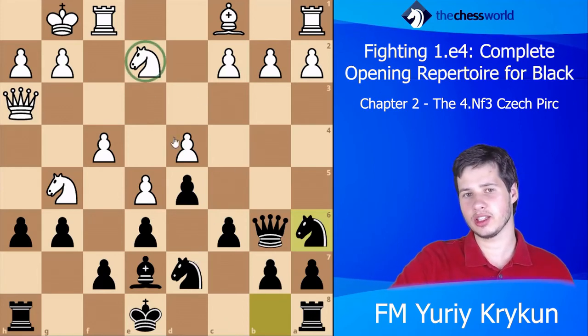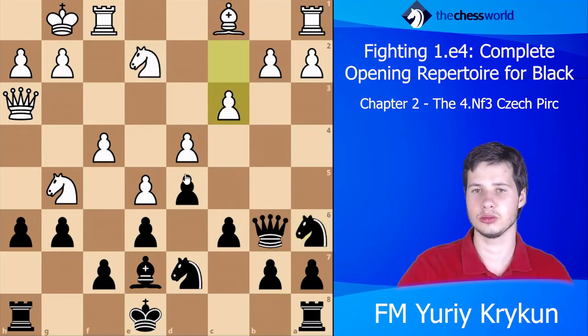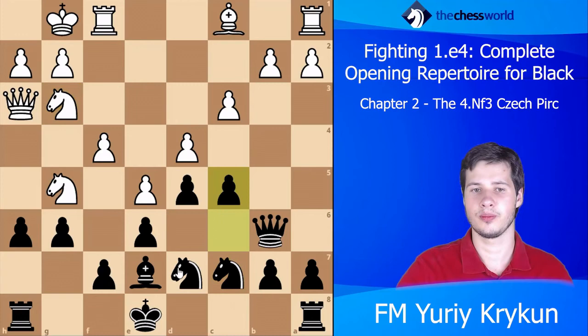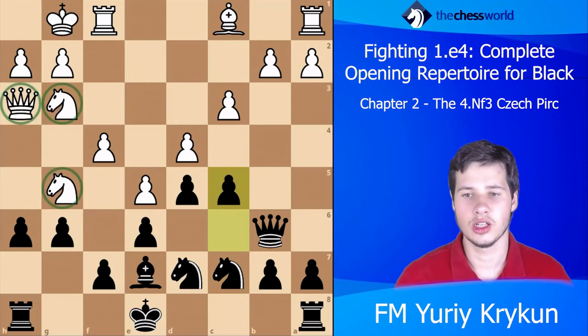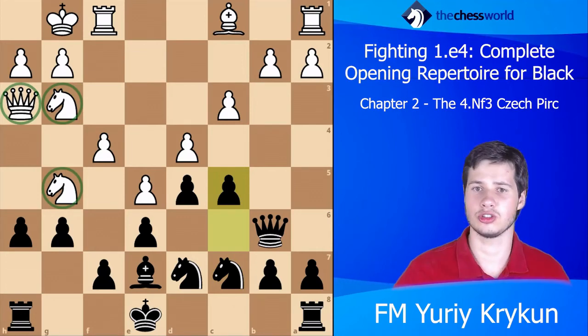The bishop cannot move due to the b2 pawn. If white made some move like c3, Black would go Nc7. If white moves the knight somewhere, Black could play c5. As you can see, this whole thing didn't really get particularly far — it's not like white managed to make tremendous progress.